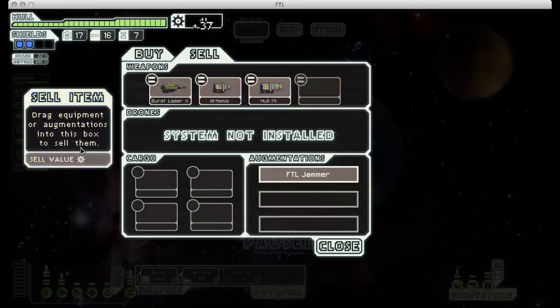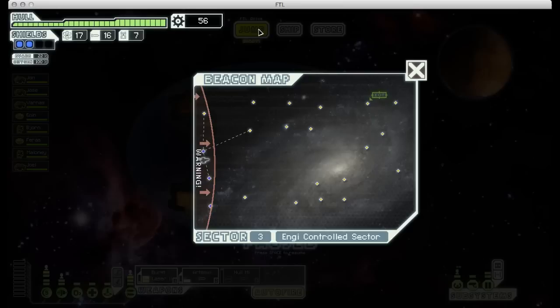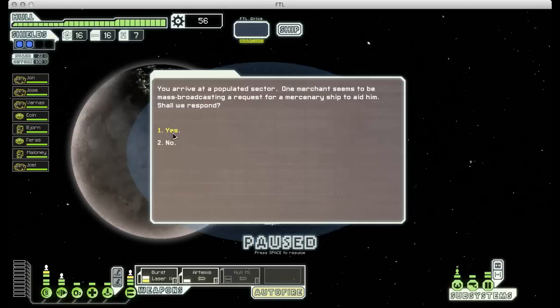I'd love to buy cloaking, but I can't afford it. So instead I'm just going to buy all of their supplies, sell the FTL jammer just to get a little bit more scrap, and I think we're good to go for now.